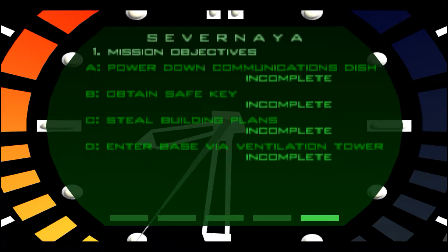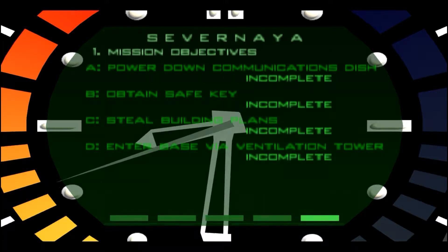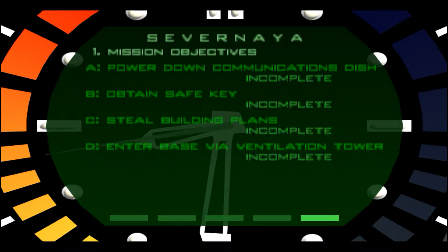Second, we're going to have to obtain the safe key. Third, we're going to have to steal the booting plans that are in the safe, which we obtained the key for. And fourth, we're going to have to enter the base via the ventilation tower.